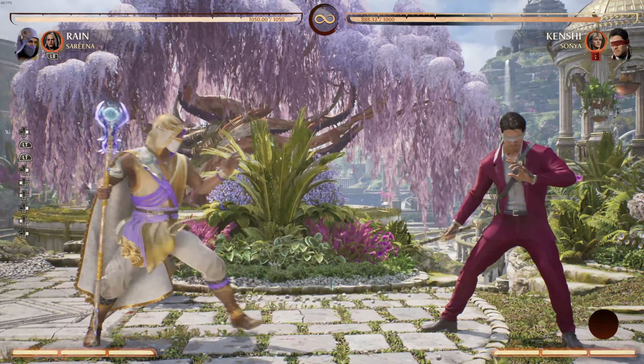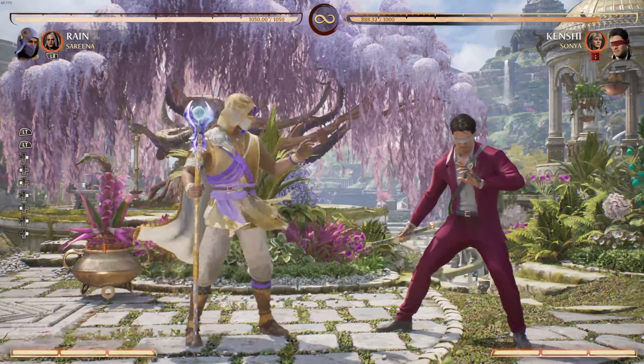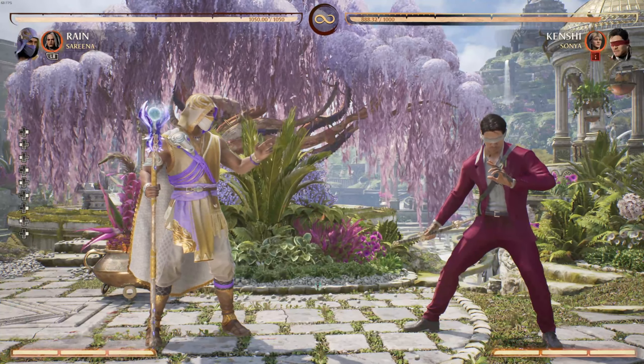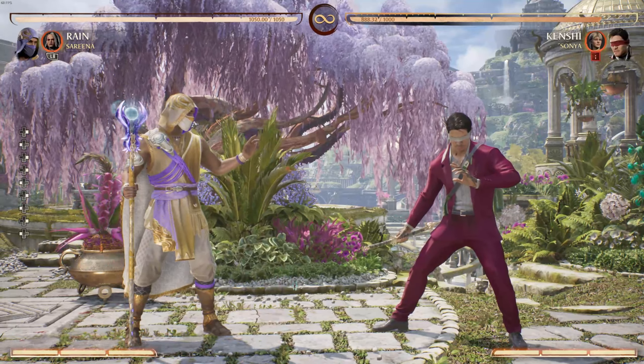BnBs are called bread and butters and should be burned into your skull. If you don't know what bread and butter means, that just means you do this every day — you are great at it and you won't forget it. There are 5 base combos with Rain, so let's break each one down.